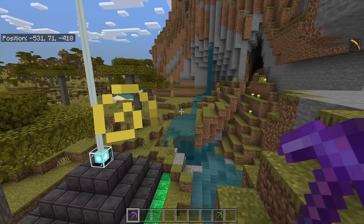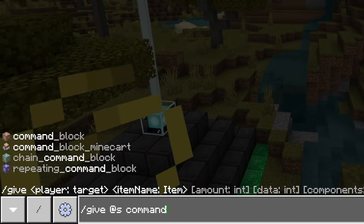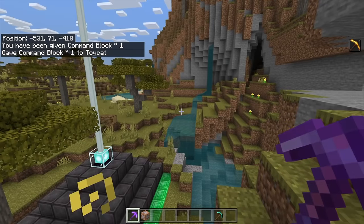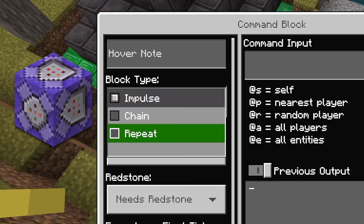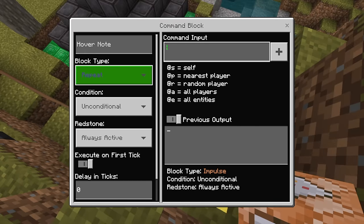When you're playing in creative, you can use command blocks, which you can give to yourself by typing /give @s command_block. This is one of those few blocks in the game which cannot be obtained any other way besides using a command itself. Once you place it down, there are two quick changes you need to make: turn it into a repeat command block, and turn off 'needs redstone' — or you could give it redstone, but you get the point.